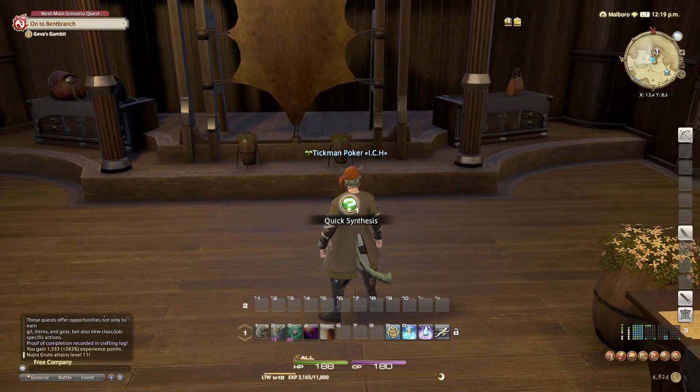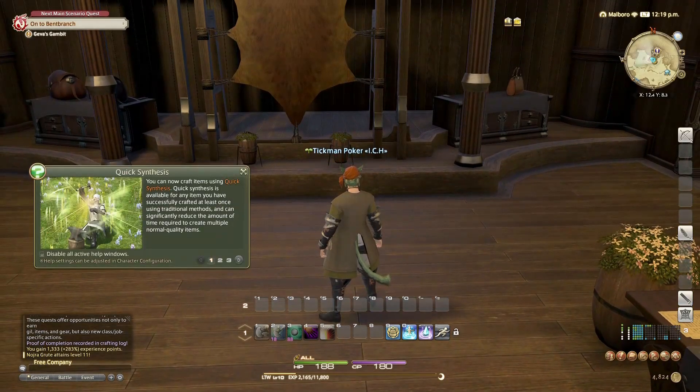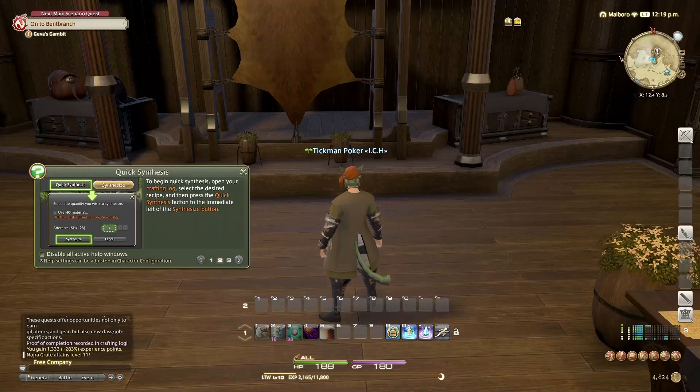When I hit level 10 I got a thing called quick synthesis. You can now craft items using quick synthesis. It's available for any item you have successfully crafted at least once using traditional methods, and can significantly reduce the amount of time required to create multiple normal quality items. To begin quick synthesis, open your crafting log, select the desired recipe, and then press the quick synthesis button.